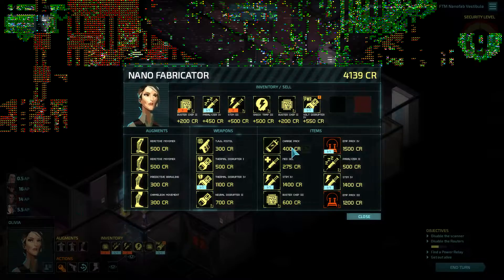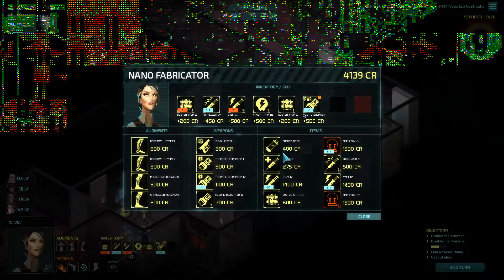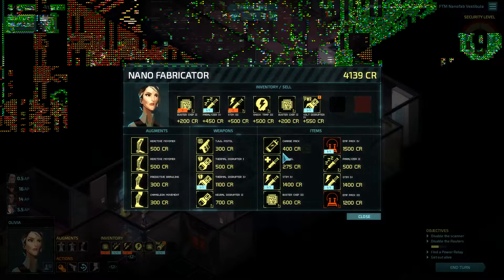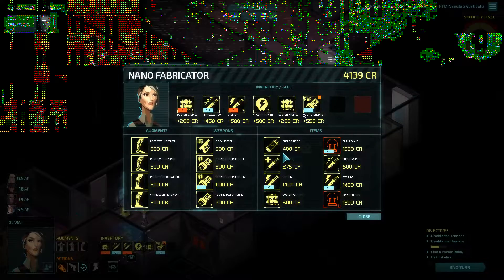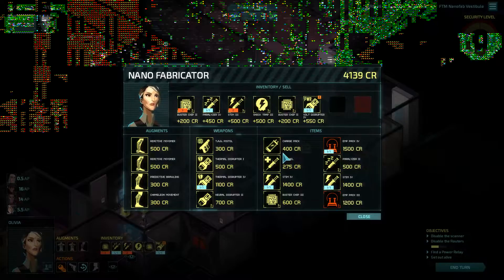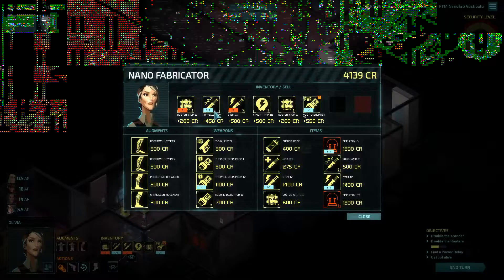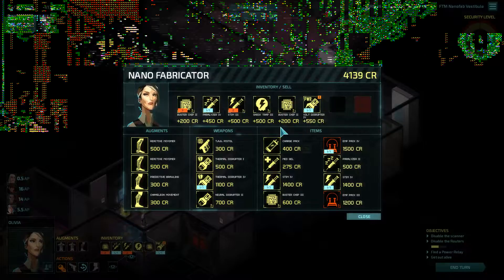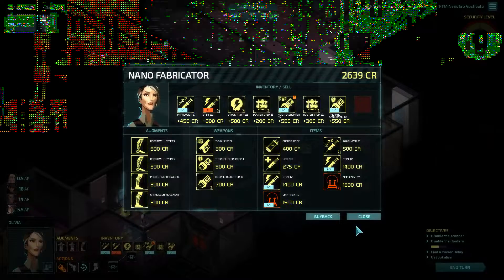We could do that upgrade as well. We could also just buy her a second weapon — that's a thing we could do. We don't have anything terribly important to spend the money on otherwise, so just go crazy on this shop. And nobody ever regretted buying a Thermal Disruptor 4, in my opinion. She's got a Shock Trap 3, so we'll give the extra weapon to someone else, but for the moment she'll carry it. Let's sell this Buster Chip 2, buy the Buster Chip 3, and a Thermal Disruptor 4. That seems like a good haul.